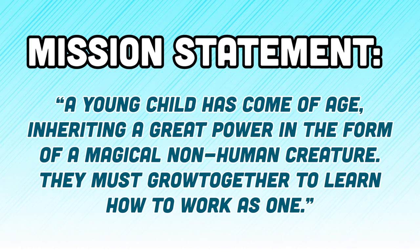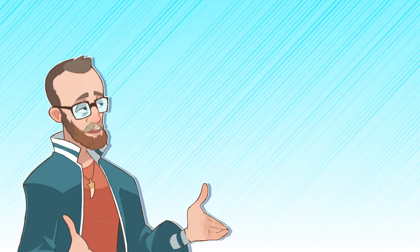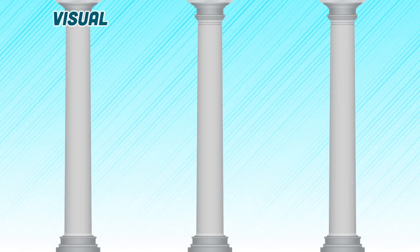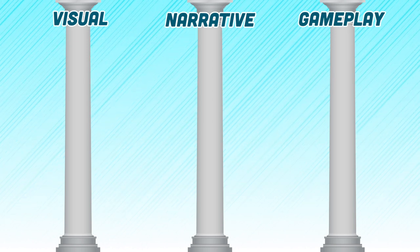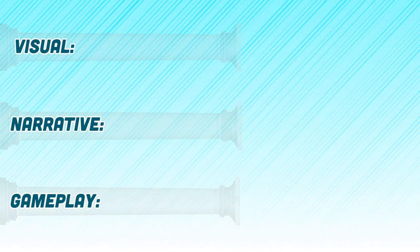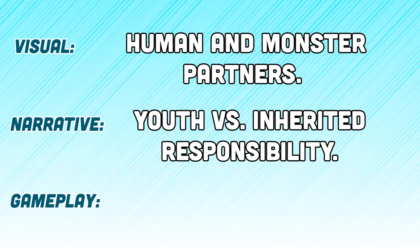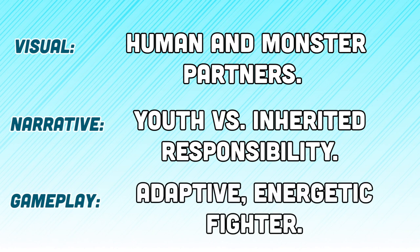In addition to a mission statement, Riot artists use three pillars of design to help clarify their rough concept and keep their team focused on the same goal. The pillars are categorized as visual, narrative, and gameplay, and we had quite a job cutting these down to be as brief as possible. Our visual pillar is 'Human and Monster Partners.' Our narrative pillar is 'Youth vs. Inherited Responsibility.' And our gameplay pillar — which was the hardest part for us to figure out — is 'Adaptive Energetic Fighter.'